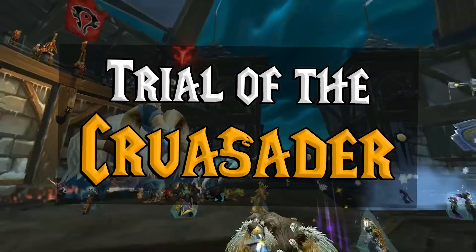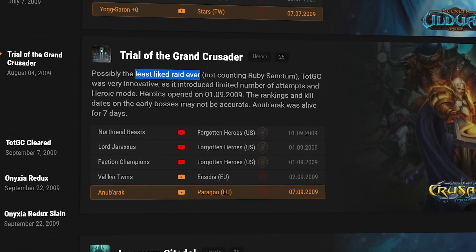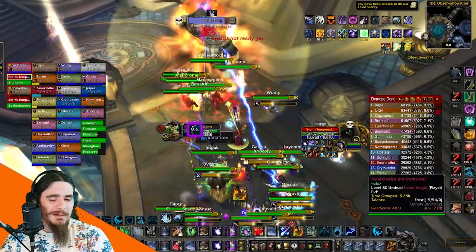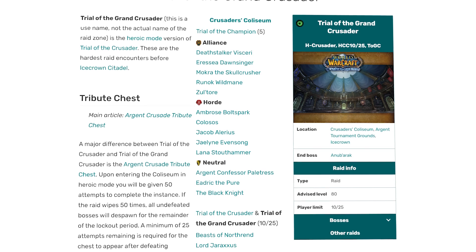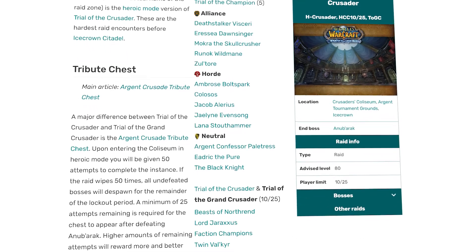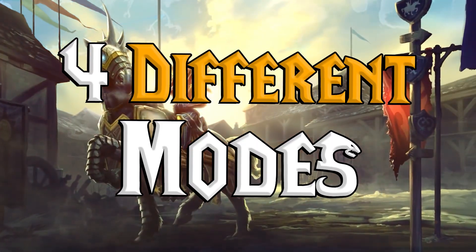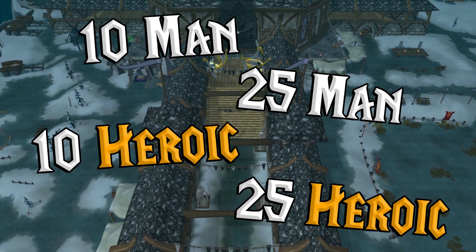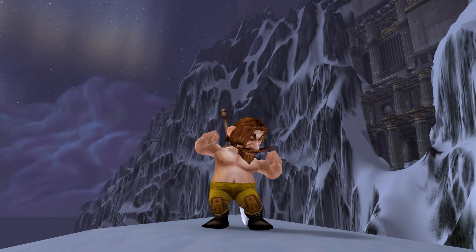Moving into raiding, we've got the new Trial of the Crusader raid. This is going to be the most controversial raid tier in Wrath of the Lich King. A lot of people are going to complain about the short length of the raid. There's also no trash whatsoever, and a lot of people really like pumping trash, especially Boomkins. And while this raid isn't that long and doesn't have all those cool big-name bosses, it does have a lot of really cool and technically impressive ideas. There are 4 different modes in Trial of the Crusader: the 10-man, the 25-man, and the Heroic 10 and 25 as well. Think of the 10 and 25 normals as the ultimate catch-up raids.